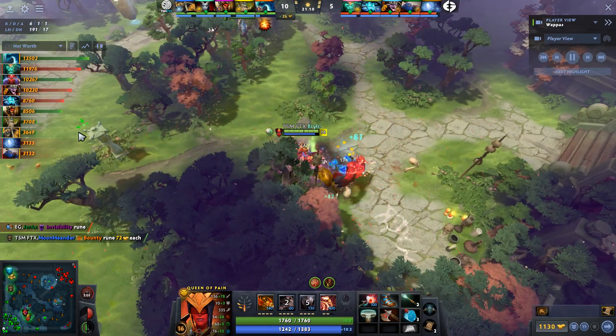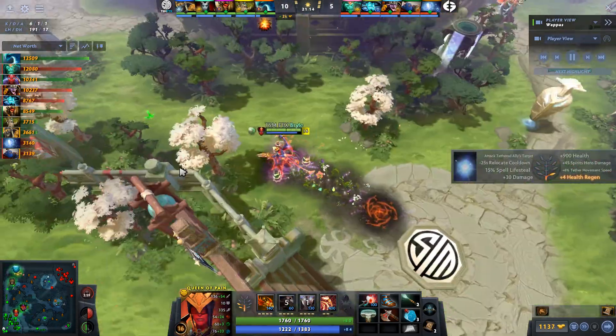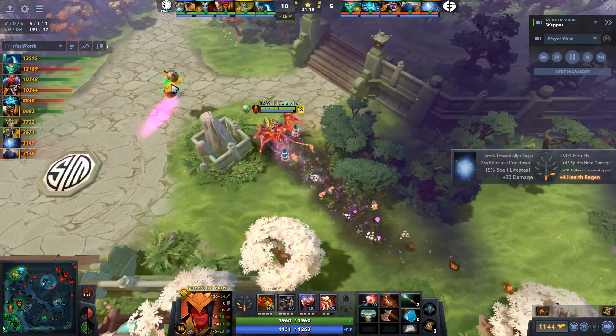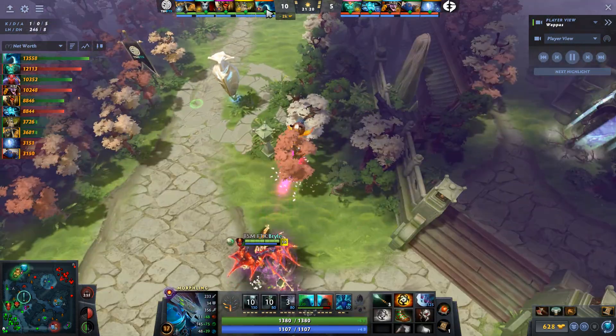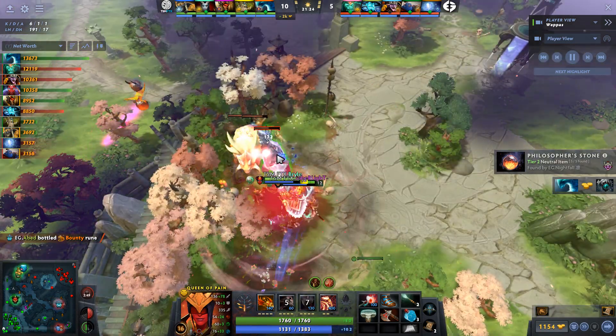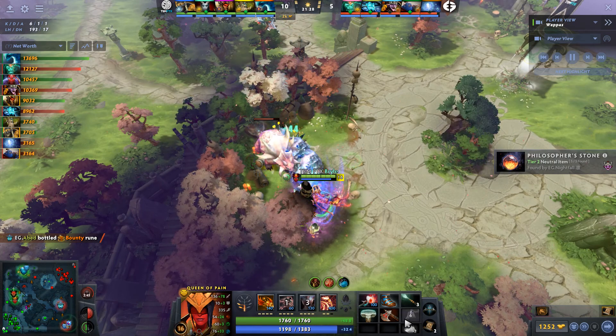Scythe of Vyse completed by Tomato. He's flying his courier to the secret shop, getting an Infused Raindrop, and all of a sudden IO's healing is going to be a lot less useful. I like this on-the-fly item build — he got the Manta and took care of the Orchid threat.